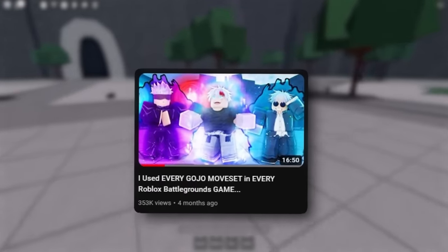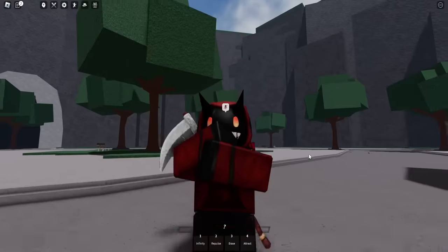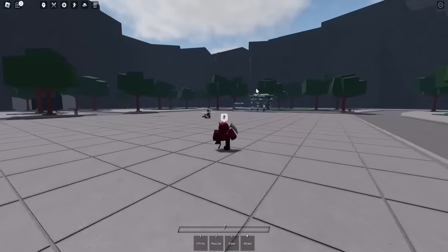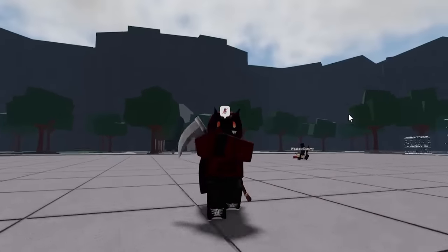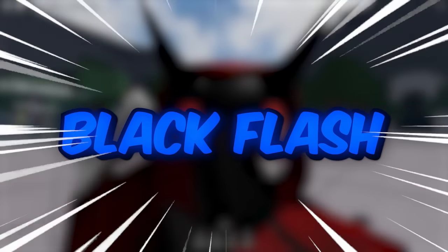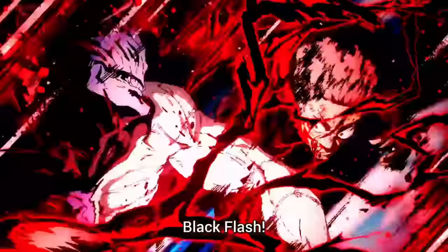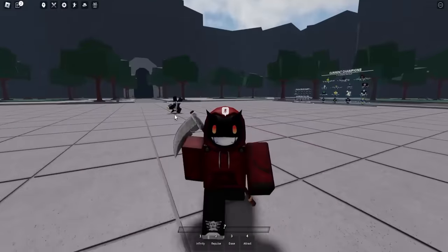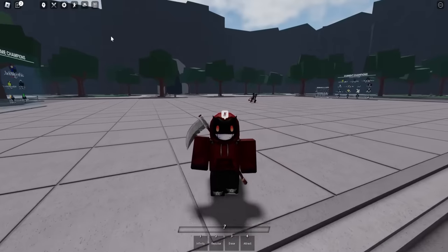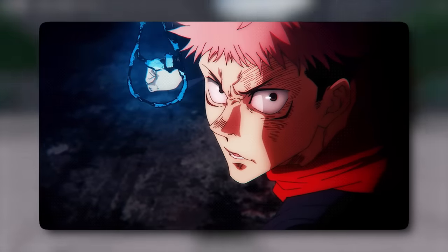I've already made a video like this a while back where I played a bunch of games that had Gojo movesets, so make sure to check that out. But the first game we're checking out is still here inside of The Strongest Battlegrounds, because they actually added a brand new secret move to this moveset and every other moveset in the game — it is known as Black Flash. And even though the secret ability works for every single moveset, I still think it's the coolest seeing it used by the Gojo Sorcerer moveset, because Gojo is actually from Jujutsu Kaisen, where Black Flash originates from.